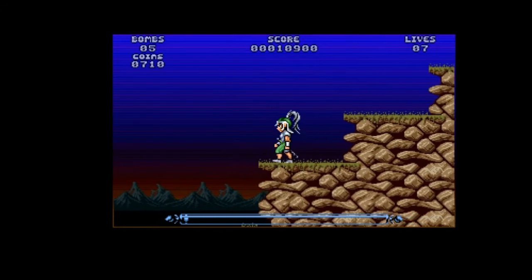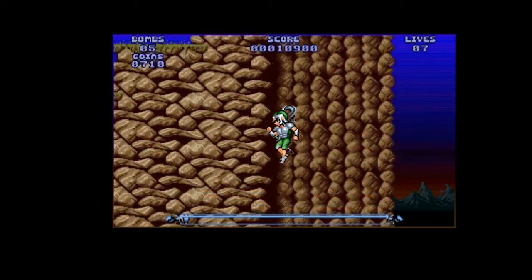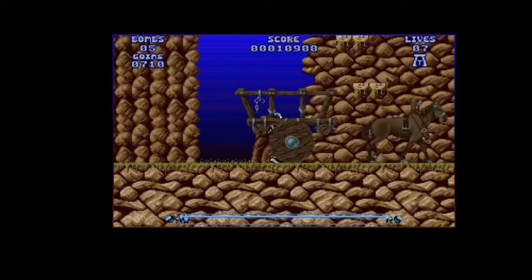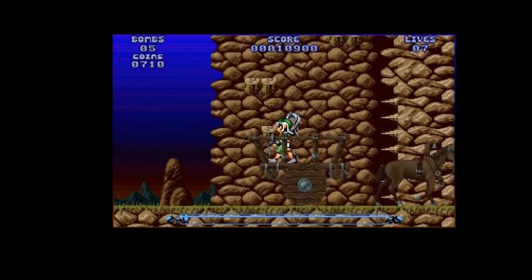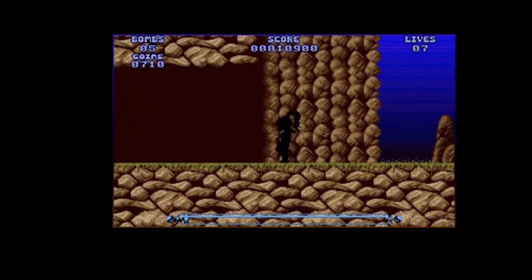We've got seven hundred and ten coins, does that say? So this chap seems to be able to jump as far as possible without taking damage, but he does get killed by spikes, which horses don't.